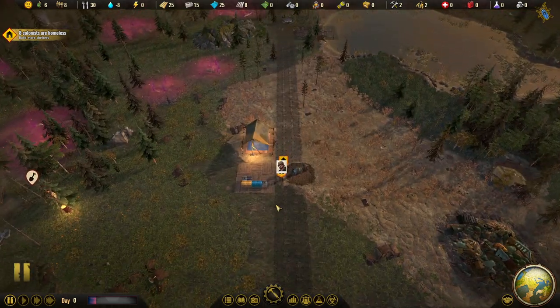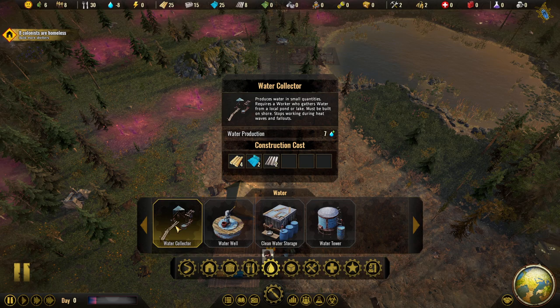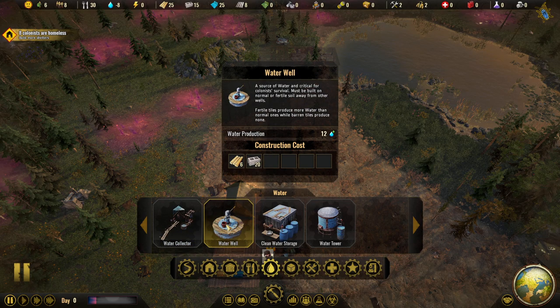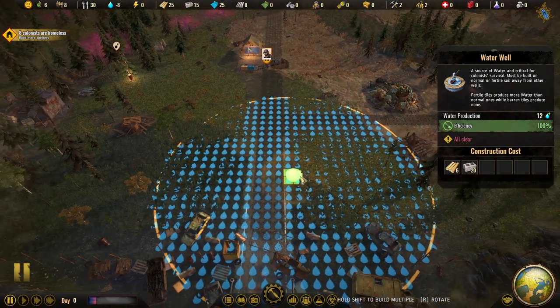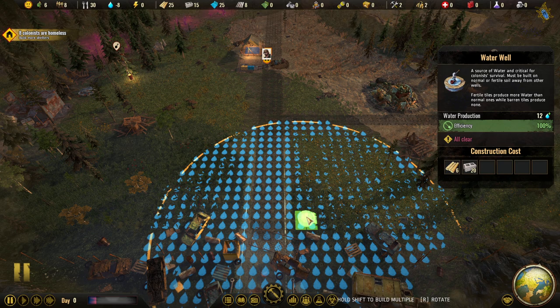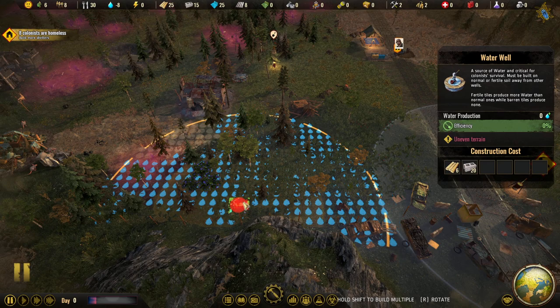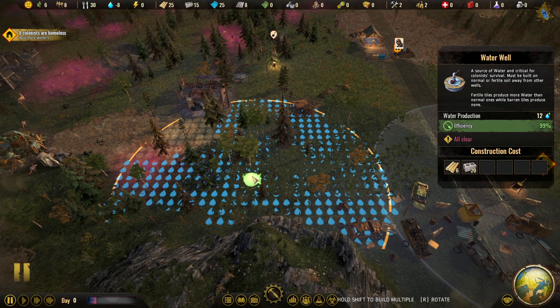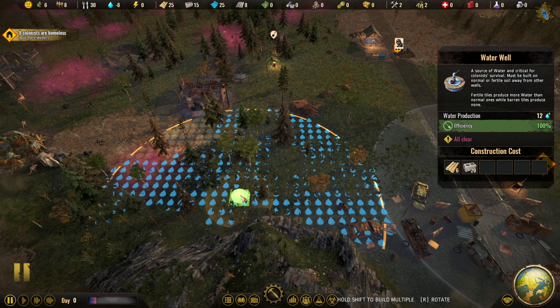We need water. The water collector produces water in small quantities, requires a worker, gathers water — it must be built on normal fertile soil. Let's definitely build this. We'll place one at 89-100% efficiency next to the road. Then another well next to the fence at 99% efficiency — no overlap. So we now have two wells set up.